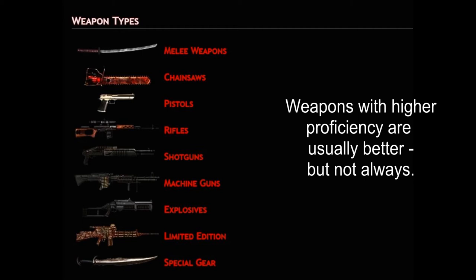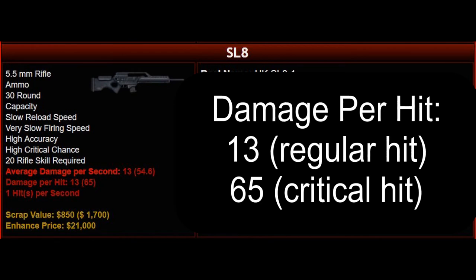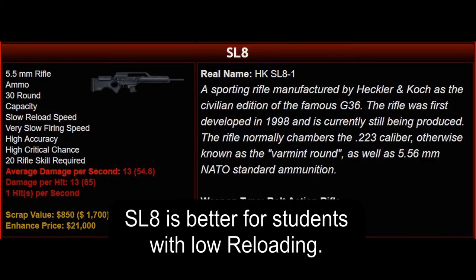While on the subject of weapon effectiveness, I want to mention the weapon proficiency paradox, which simply stated is this: bigger is not always better. Though weapons with higher proficiency requirements are usually better, there are exceptions. For example, the 30 proficiency M24 rifle delivers more damage per hit than the 20 proficiency SL8 rifle. This sounds like an improvement. However, the M24 has an ammo capacity of only 5 rounds, while the SL8 holds 30 rounds. Unless a student has maximized reloading speed, the M24's performance will be seriously impaired compared to the SL8.